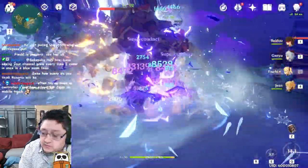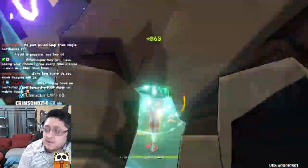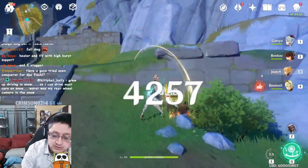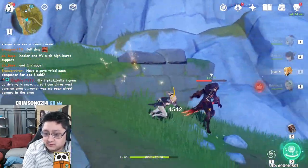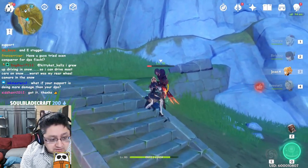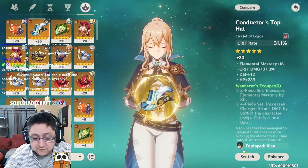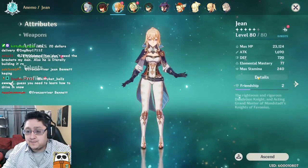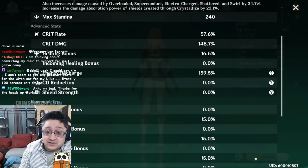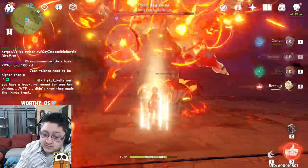For this showcase, I'm going to be going over two different builds that I did for Jean. The first build, which you're seeing right here, is going to be the Anemo-style build. The second one you're seeing right now is going to be the physical-style build for Jean. For physical Jean, I'm currently using a full physical set with 57% crit rate, 148% crit damage, and an 80% bump on her Elemental Skill. I'm only using level 6 talents to keep things linear.